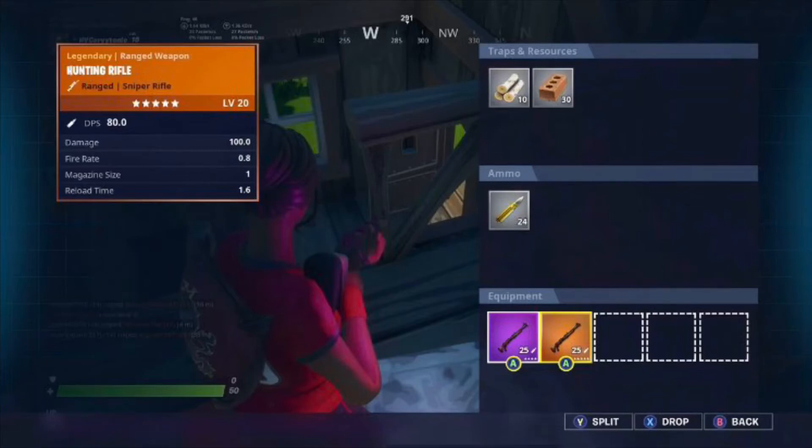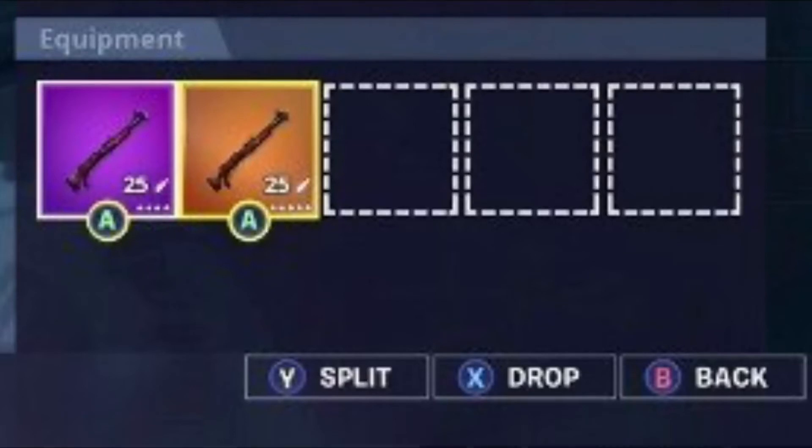There was recently a Legendary and Epic Hunting Rifle added to Fortnite, as you can see in the picture here. These new variants of the Hunting Rifle can be found in a standard game or in Sniper Shootout, which is the current LTM.